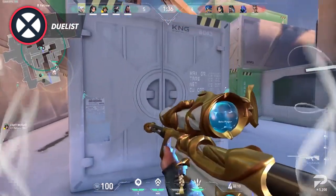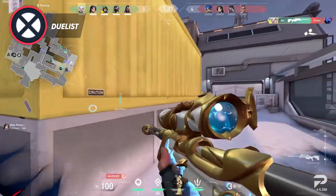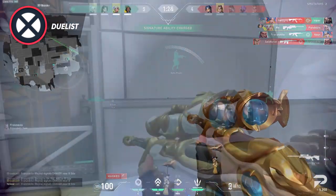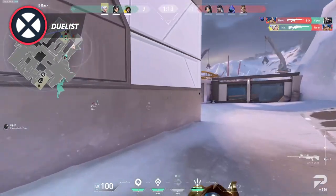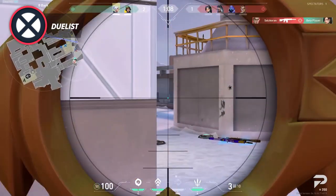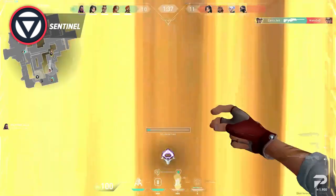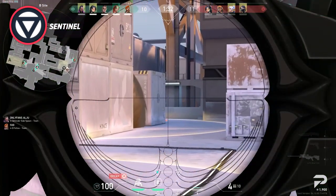The biggest advantage Jett brings to the team is the ability to pressure the neutral zone safely with her AWP. A and B site can both be approached by the attacking team from multiple angles, so having Jett make attackers think twice about peeking certain angles provides a ton of value. Her updrafts are perfect whether on B or A for using off-angles enemies wouldn't expect. Not to mention her ultimate — she can outmaneuver players with rifles and is perfectly accurate at all Icebox long-range angles. When pro teams play Icebox, most value Sentinel agents above all else, mainly because of how approachable the sites are for attackers.